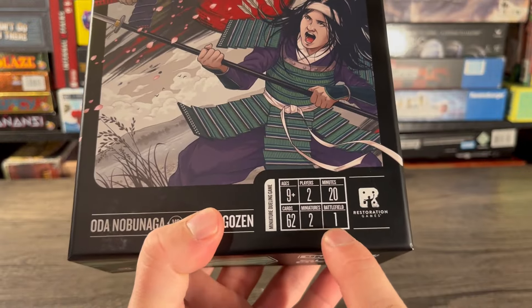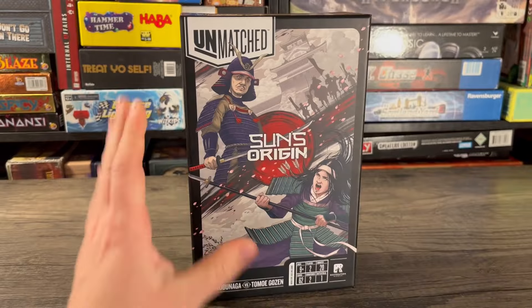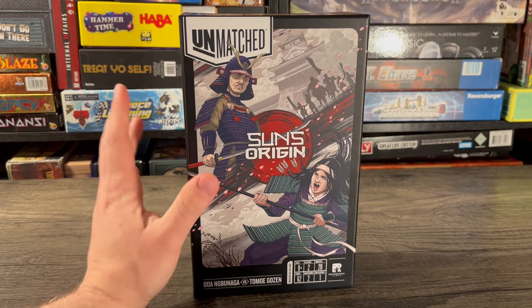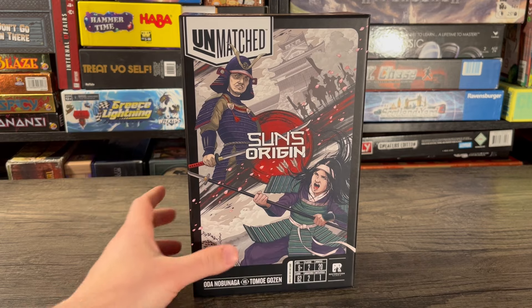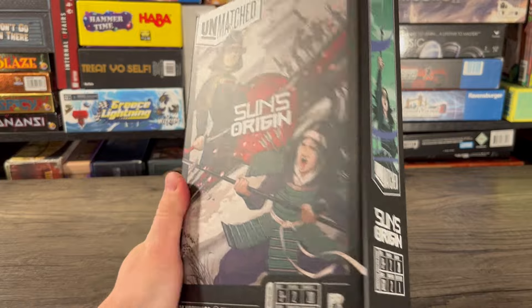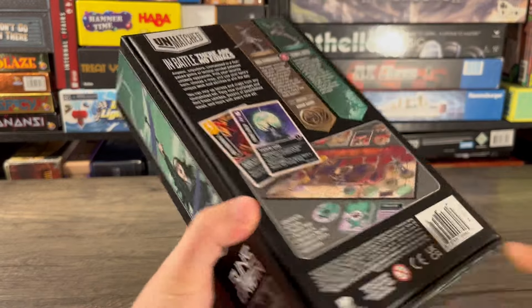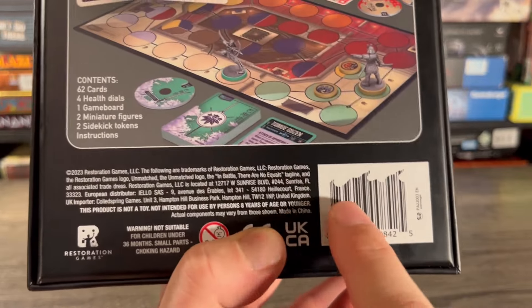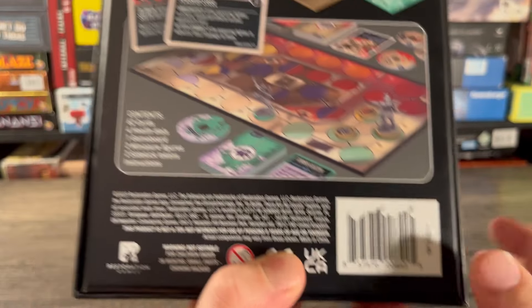One thing I want to point out right when I opened the box: we have one battlefield here, so we're sticking to just having one-sided boards. Which is okay — we shouldn't be greedy and want two boards, though they gave us two boards for the longest time. I also noticed on the box the barcode has a flame design on it, which is also very fun.